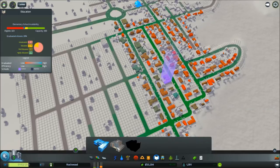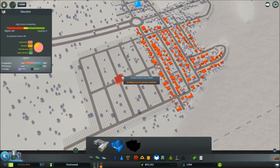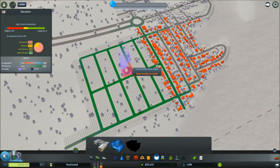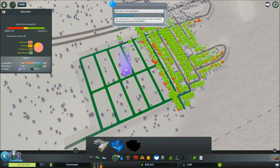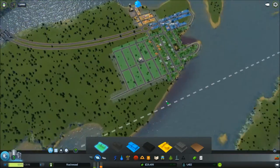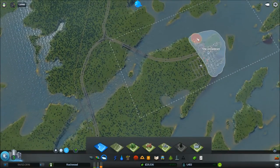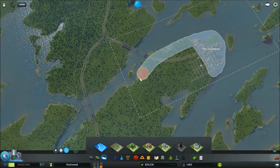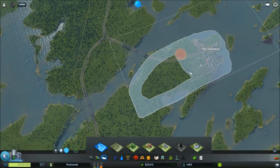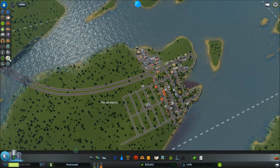So what do we need? We need a high school. Someone's unhappy — I built a road. Where can I put the high school and have it cover the entire area? Right there. There we go — that'll make everybody happy. I'm going to make this entire peninsula the old district. The old district.